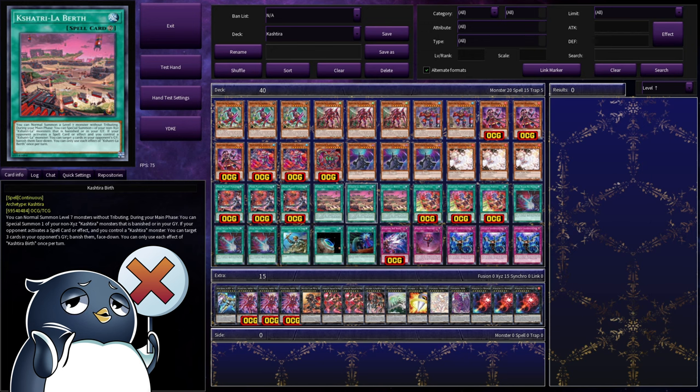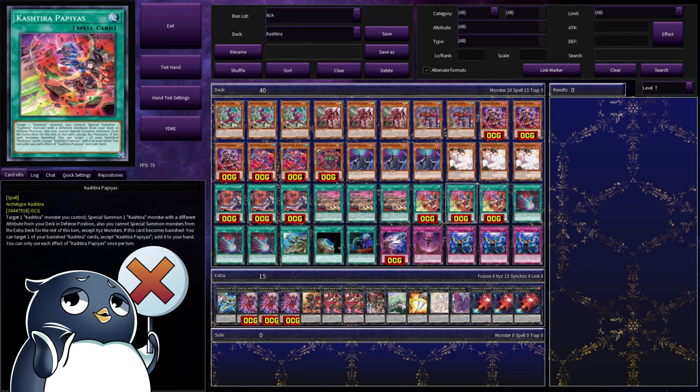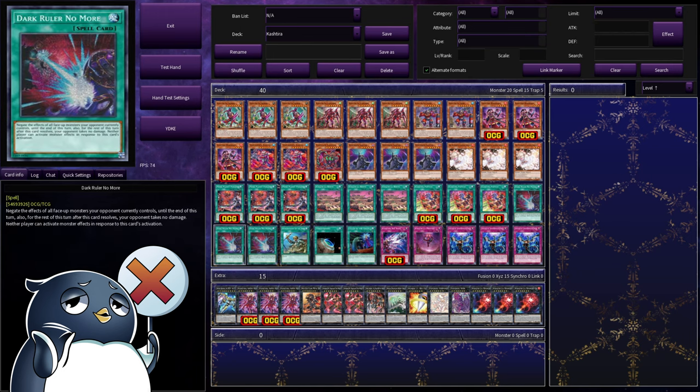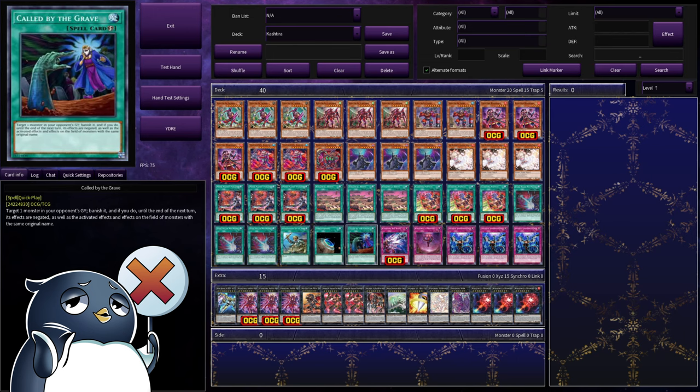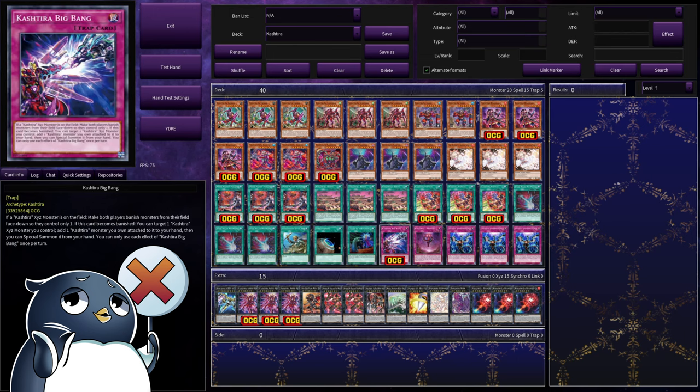And our final Cashtira spell is Cashtira Papias. You target a Cashtira you control and special summon a Cashtira with a different attribute from the deck. But if that wasn't good enough, if this card is banished, you can target any of your banished Cashtira cards except itself and add it to your hand. Next, we're playing Triple Dark Ruler No More — it's a great card for going second, allowing you to play your Cashtira into your opponent's monsters without worrying about them destroying you. Then a few one-offs: one Reinforcement of the Army for Riseheart, one Terraforming for Prime Planet, and one Called by the Grave for the opponent's nonsense.